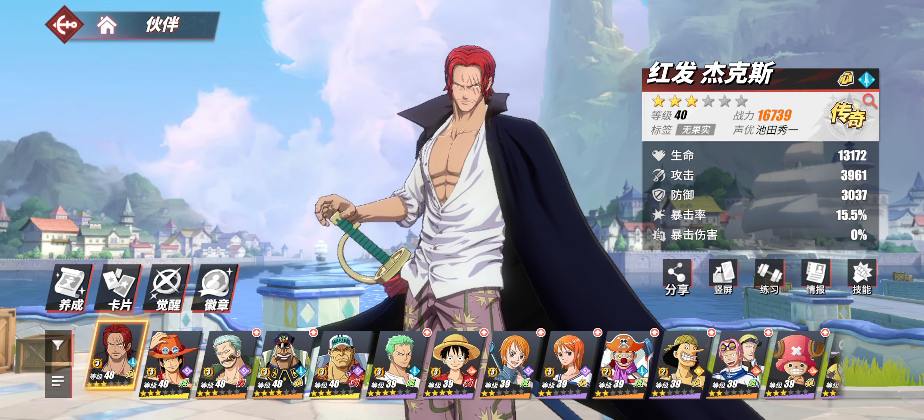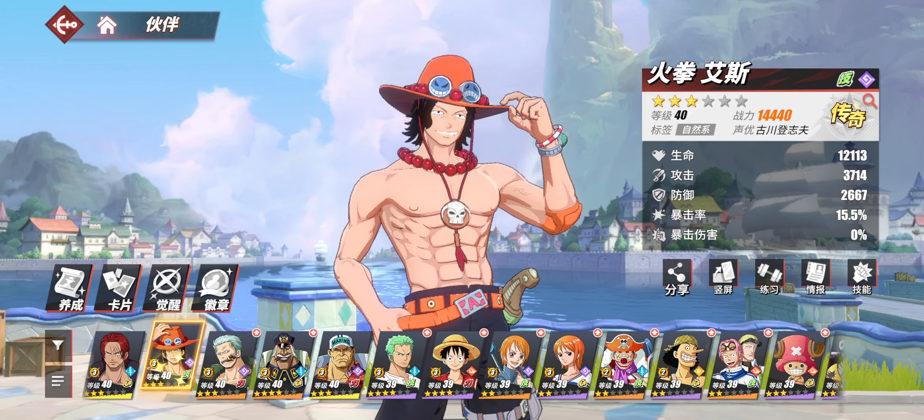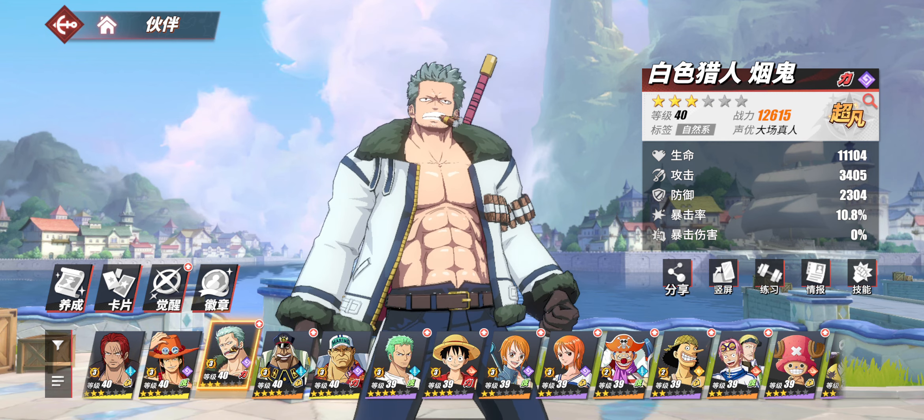Now we're getting to the real deal — the character menu. On the right you will see your stats. The first stat is your stamina, second is your attack, third is your defense, fourth is your crit rate, and the last one is your critical damage. You have your star rating on the top. My current battle power with Shanks is 16,739. He is of the green attribute. There are three attributes in this game: green, yellow, and red.